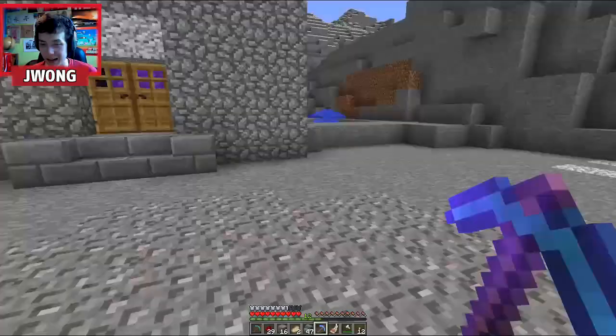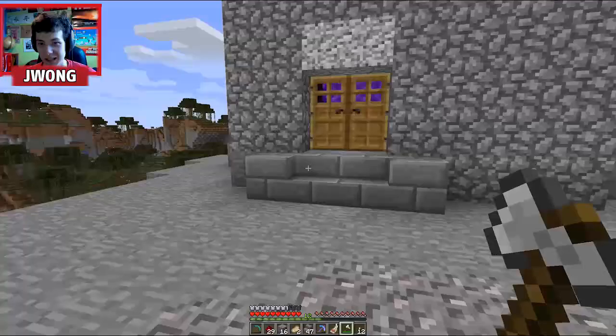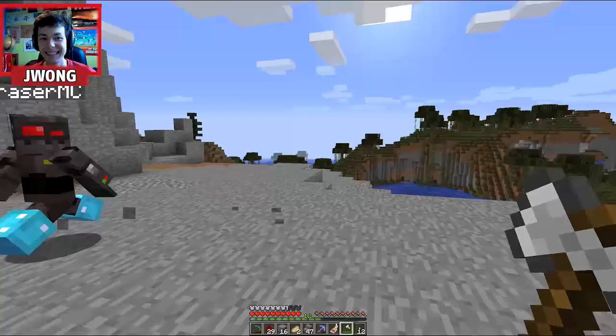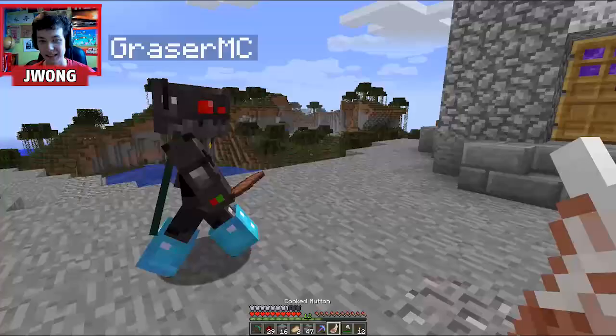Hey guys, it's J-Wong here and we've got Grazer MC over here to come look at this house that I have. He actually has no idea where my house is — he thinks this is my house. J-Wong, yeah dude, we're on top of a mountain here. You joined the Cube not too long ago and you're like this mysterious person. I haven't had the chance to collab with you even once yet, so I was like, bro, I need to find out where you're up to on the server.